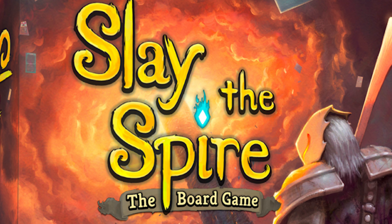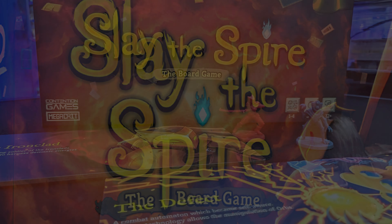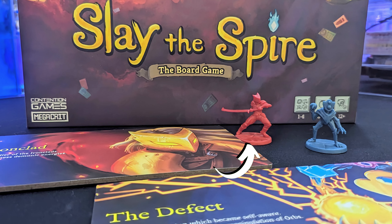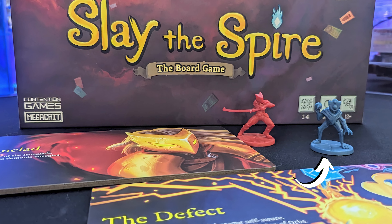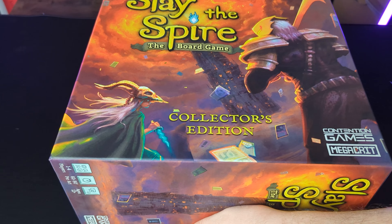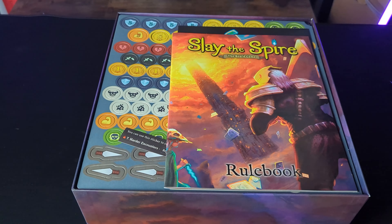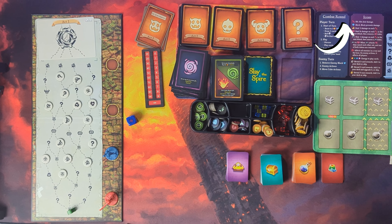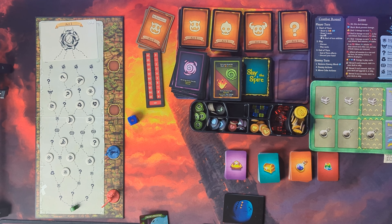And then he kills both of us. We both died! Oh no! Today is our very first playthrough of Slay the Spire the Board Game, playing as the Ironclad and the Defect. Join us as we explore this fantastic roguelike deck-building game for two to four players. If you need help getting to the starting point of this game, check out our full setup guide, link found above. Let's play this game!